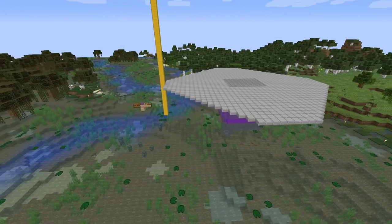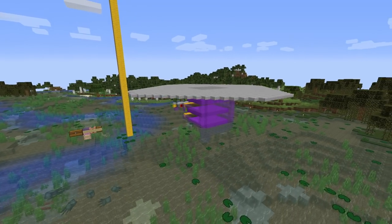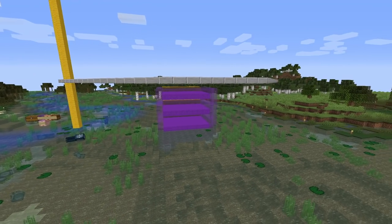We'll talk about the spawning sphere and where mobs spawn and stuff like that a bit later on when we talk about the AFK spot, because that is right up there. There's my camera account up there loading the farm while we are down here. So find yourself a swamp and inside that find yourself a witch hut. And once you've done that, we can get on with the build.